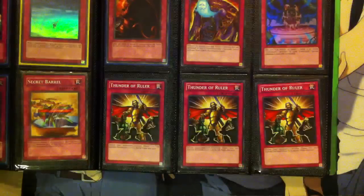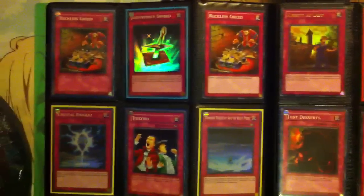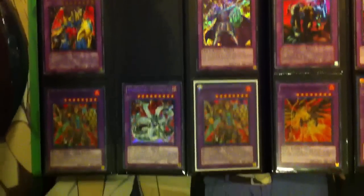Move on to Traps. Bubble Bringer. There's an Abyss Sphere — I know people use those in the new Mermail decks. Safe Zone. Common Reckless Greeds. Hope for Escape. Here are the Fusions. A Secret Chimeratech Overdragon.